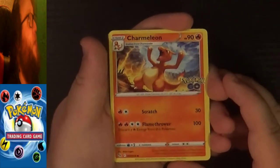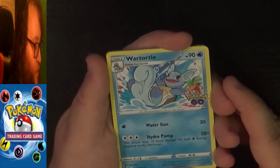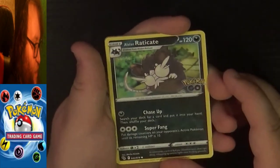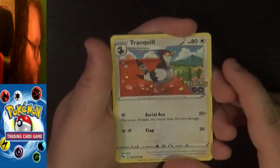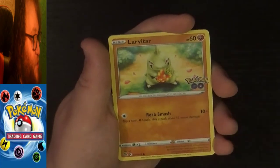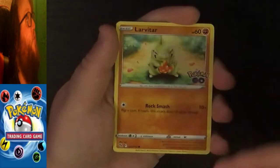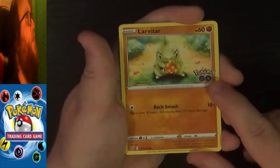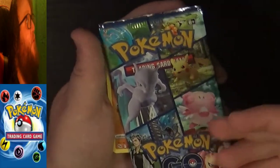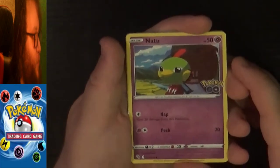First off we have an uncommon Charmeleon, an uncommon Pupitar, an uncommon Wartortle, a common Nummel, a common Alolan Raticate, a common Tranquil, a common Larvitar. I also really like that these don't seem to be reprints — these seem to be original art for this expansion. I was worried they were just going to be reprints with a Pokemon Go sticker on them, but it seems to be unique art for this expansion. Continuing on, we have a common Natu.